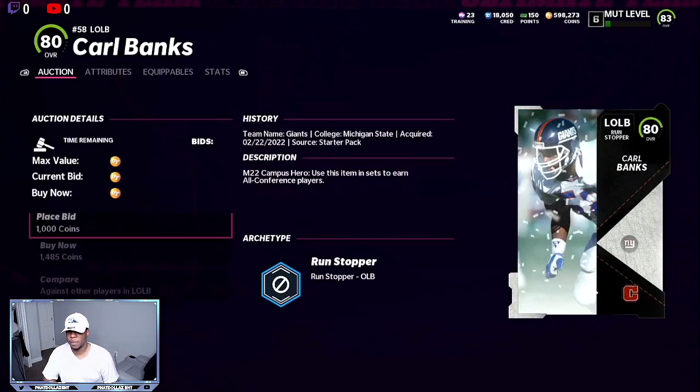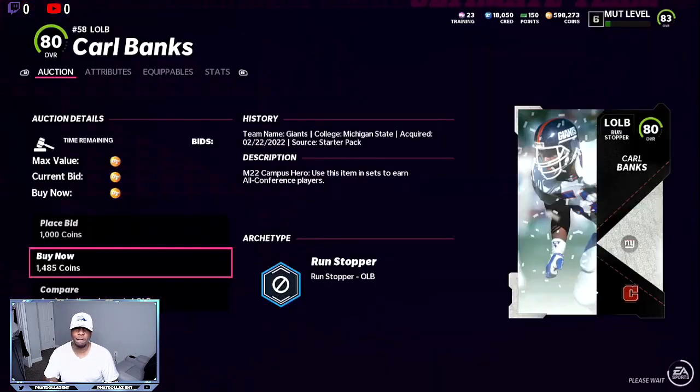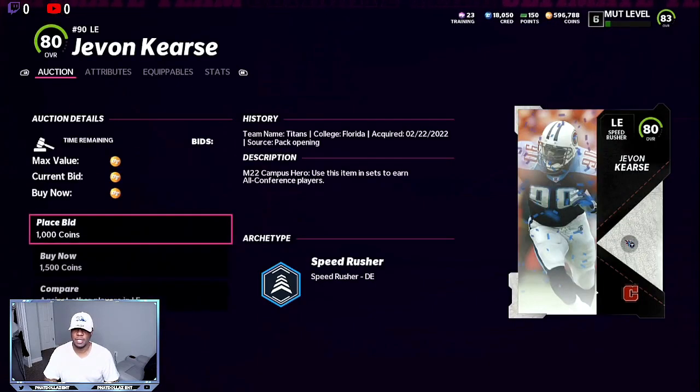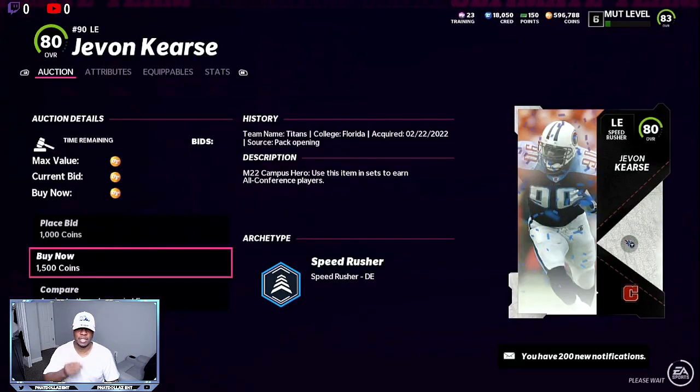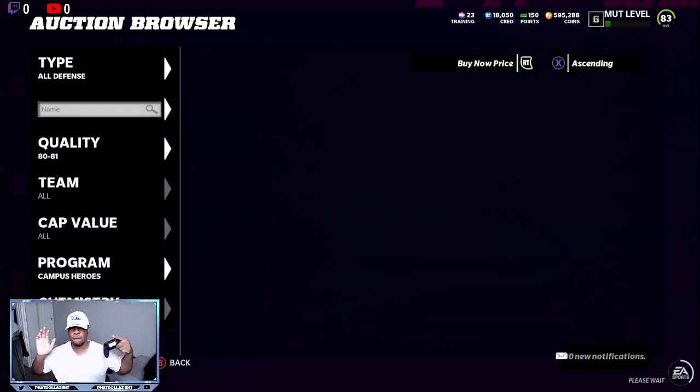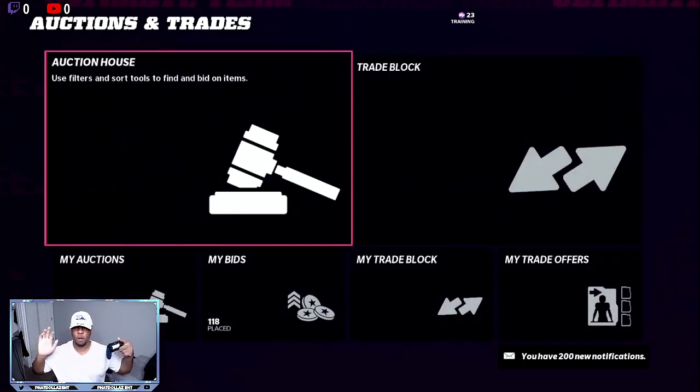So we go to Campus Heroes — 1,485 coins. We're going to grab that. That's another good card, and then we have one at 1,500. That's going to cover all the cards I need, all under 1,600 — exactly what I'm looking for. Now we can go in, fill everything in, and make our packs.